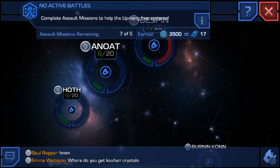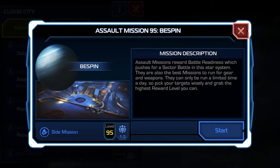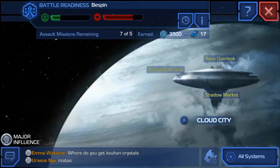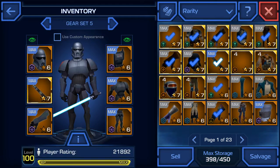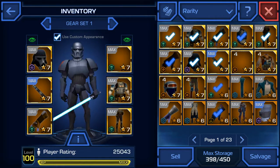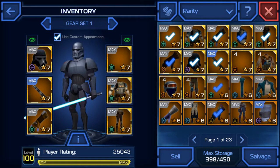We'll do it on Bespin because that's usually the best place — it feels close to home. Since I'm using this armor — oh, I forgot. Remember, every time you finish leveling your armor to max, you're able to use the custom appearance. So I can pick any armor I want and set the custom appearance, meaning I'll be able to use any armor and still have the Purge Trooper look. So let's do it.